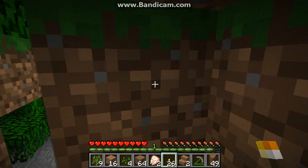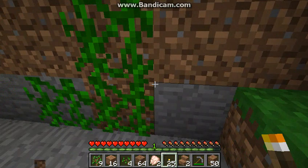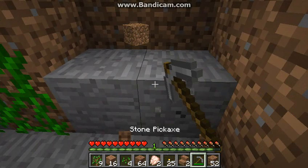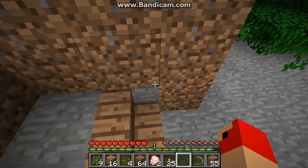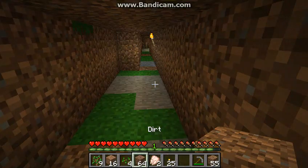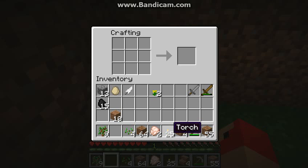So I'm going to put a lantern right here. I'm going to drop down here. Let's pick this axe out. I don't have enough. What I can do is make stairs. Let's make stairs, I'm going to make more stairs.